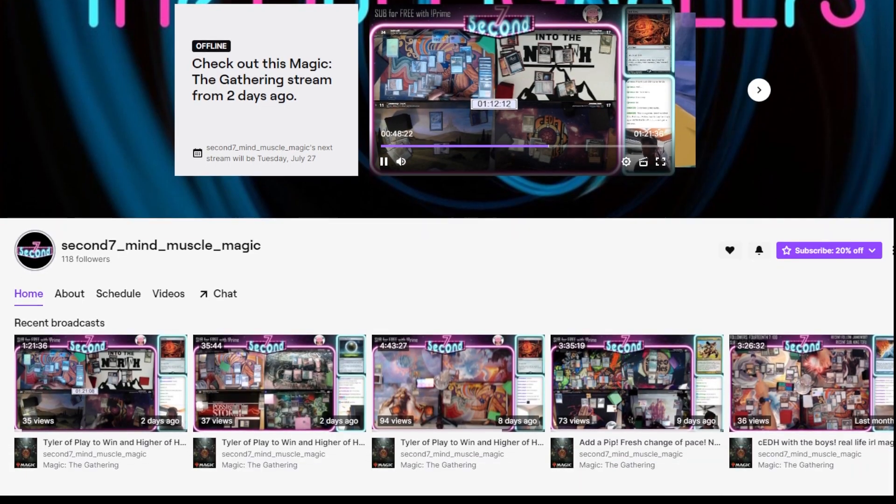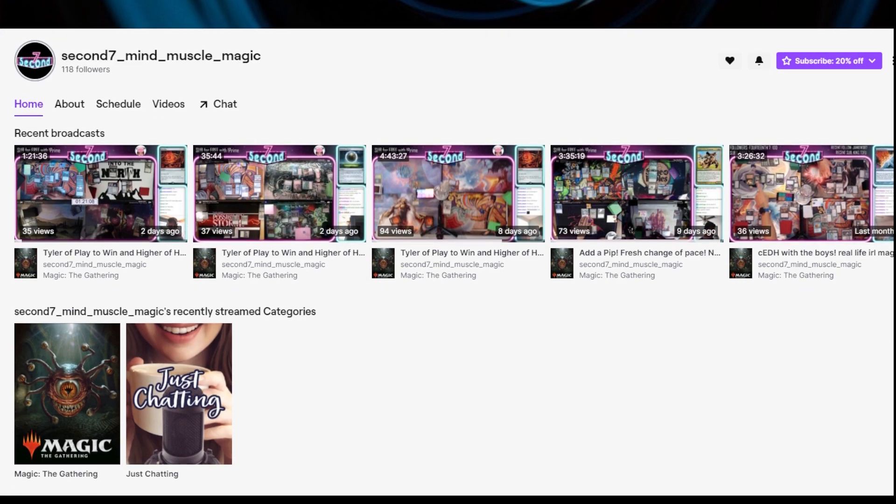Welcome to Kingdoms, where all your nerdy dreams come true. More specifically, welcome to Kingdoms and Friends, where we get to play with all the EDH aficionados across the MTG universe. In our first episode of this series, we have the pleasure of playing CEDH with Josh and Johnny of Second Seven. Second Seven streams weekly on Twitch, so find their information in the description. If you'd like to see more videos in this series, please let us know by smashing the like button and commenting.